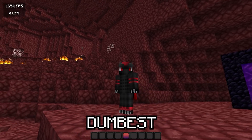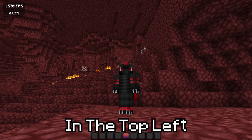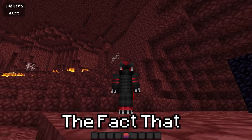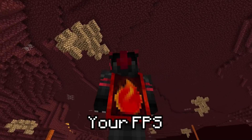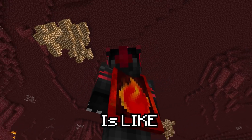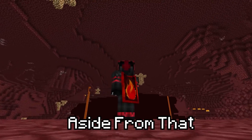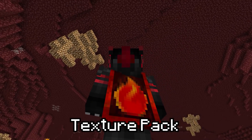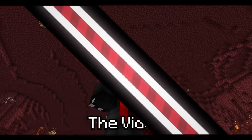In this video, I use the dumbest texture pack I've ever used. As you can see in the top left, my FPS right now is insane, and that's due to the fact that I'm using a program that I believe increases your FPS. I'm also giving away one of my Suchspeed Luna client capes. All you have to do to enter is like this video, comment your IGN down below, and you must be subscribed. Enjoy the dumbest texture pack in Minecraft and my newly discovered FPS boost.